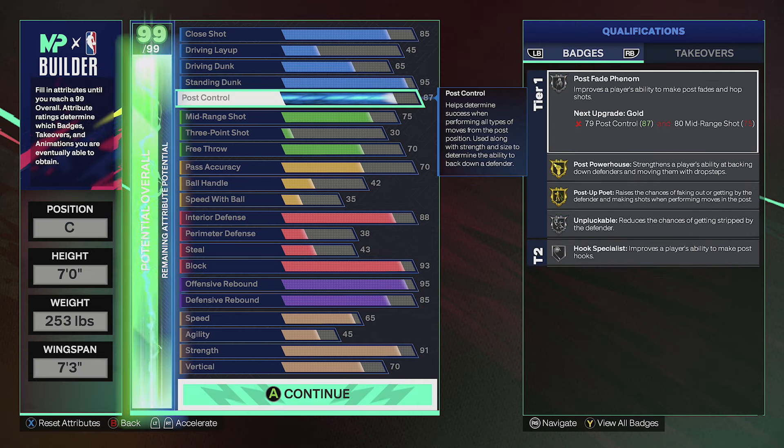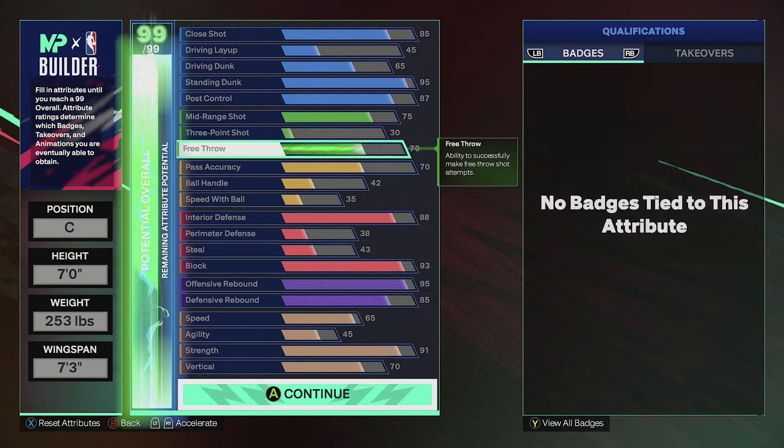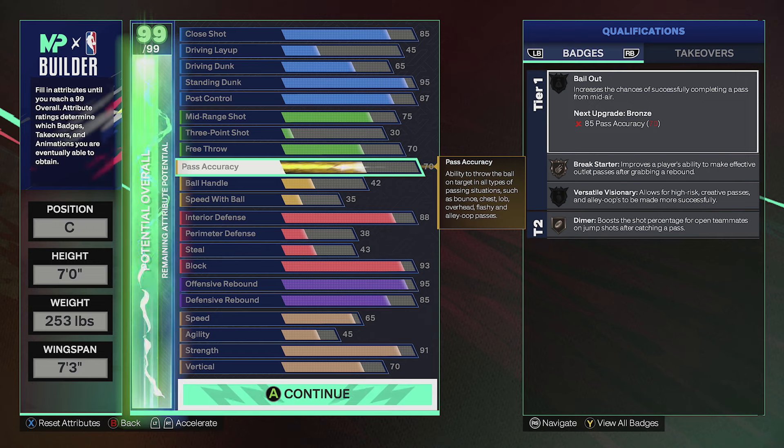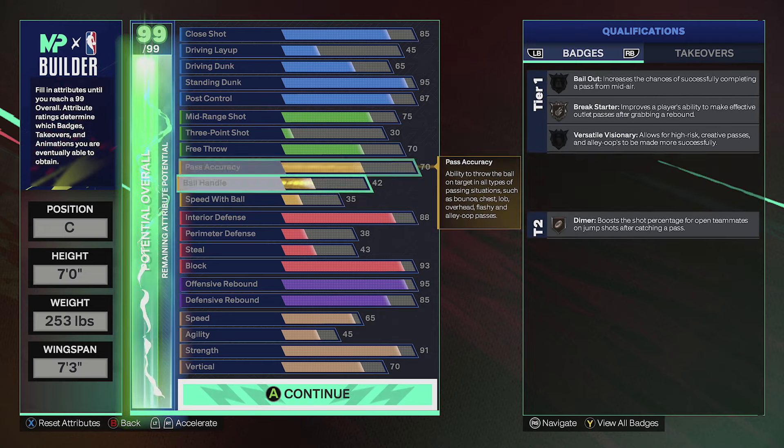For post control we got post fade phenom on silver, post powerhouse on gold, post port on gold. We got pluckable on silver. With 75 mid range we're able to get dead-eye on bronze and set shot specialist on bronze. 70 free throw for the rec heads out there. 70 pass accuracy gives us break starter on bronze and dime on bronze as well.